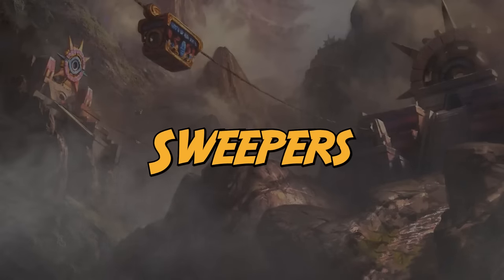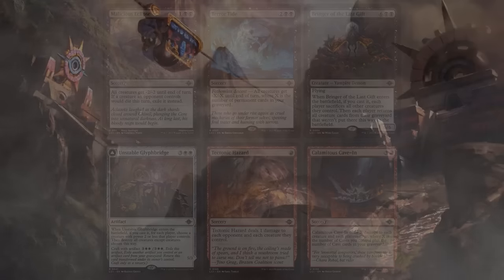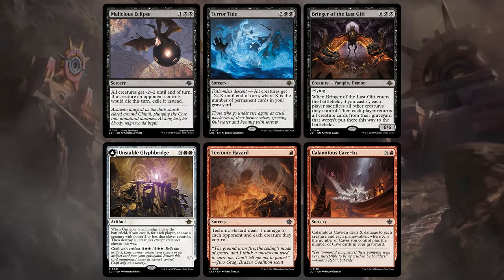It's also good to know about all the sweepers in the set so you don't end up overextending into them. In black there's Malicious Eclipse giving creatures -2/-2 until end of turn. The Terror Tide will require enough permanent cards in the graveyard to enable it. We've already covered the Bringer and the Glyph Bridge. And then red has Tectonic Hazard dealing 1 damage to each creature, and the Calamitous Cave-In which will appear in the more dedicated cave decks.